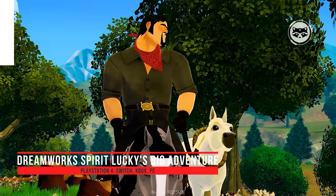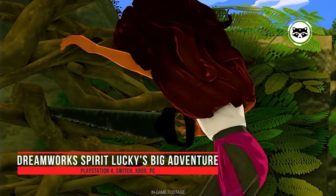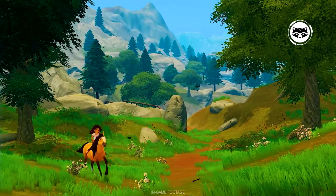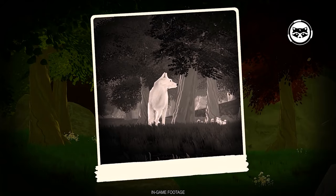DreamWorks Spirit Lucky's Big Adventure. Where will Lucky's treasure map lead you? Ride as Lucky on her faithful Mustang Spirit, and begin a wild new adventure in Miradero. There's a whole wide open frontier full of exciting quests and wildlife to explore. With Lucky's fearless best friends Abigail and Prue by your side, you're bound to have lots of fun.